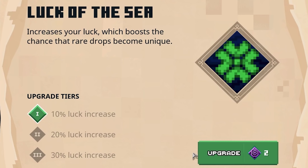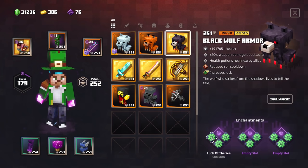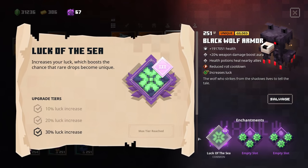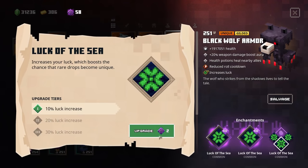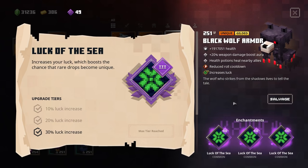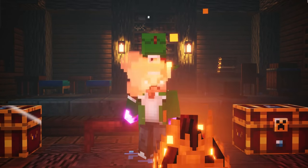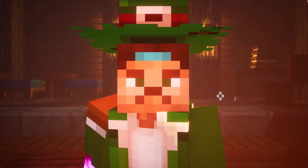So what exactly does Luck of the Sea do? Well, it increases your luck, which boosts the chance that rare drops become unique. So which enchantment should I take? Oh man, it's so difficult to choose — I'll just choose every middle one. Okay, so there we have it: a 120% increased luck, meaning we have a 120% chance of turning rare items into uniques.